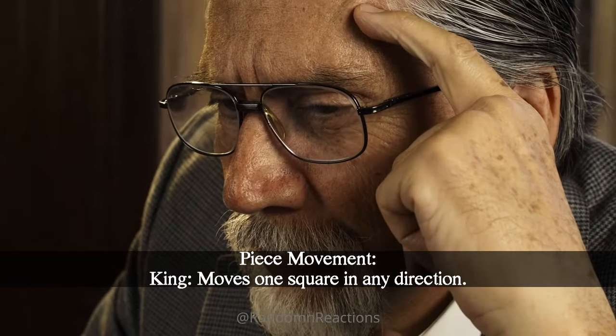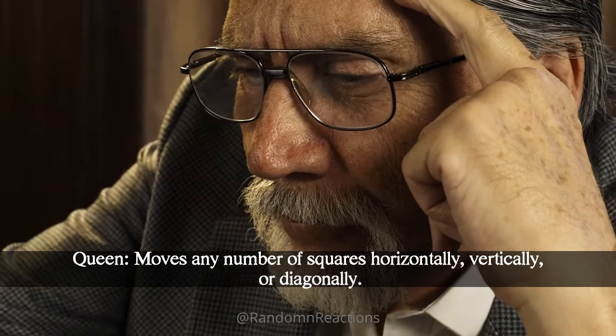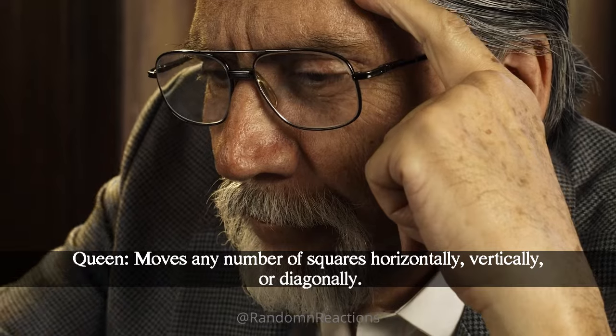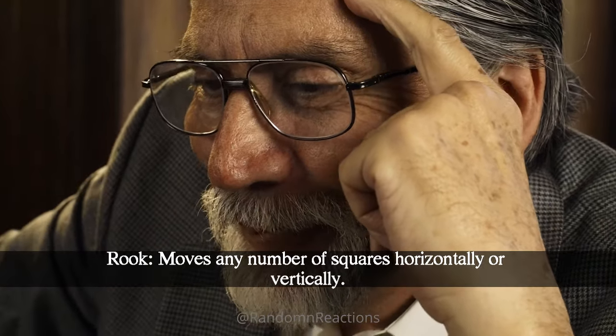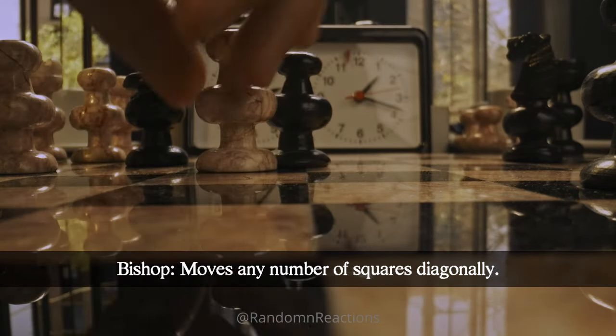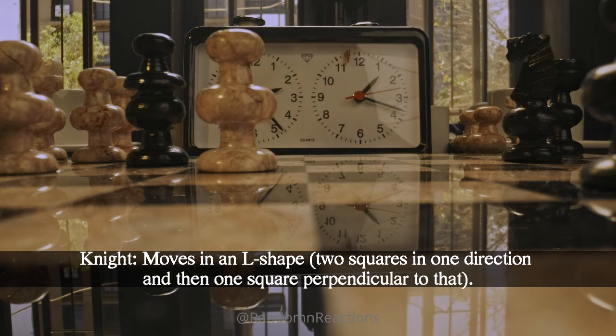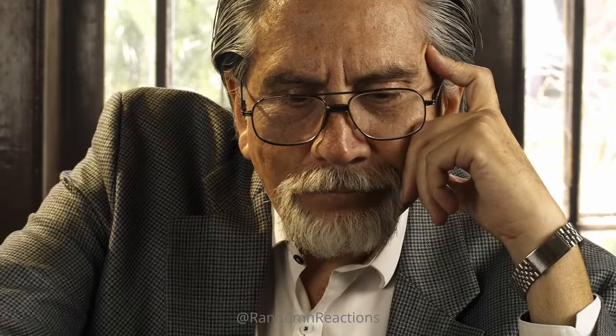Piece movement: The king moves one square in any direction. The queen moves any number of squares horizontally, vertically, or diagonally. The rook moves any number of squares horizontally or vertically. The bishop moves any number of squares diagonally. The knight moves in an L-shape — two squares in one direction and then one square perpendicular to that.